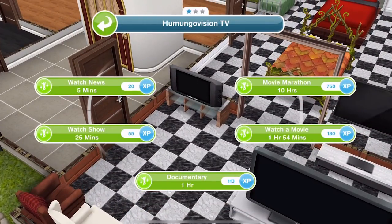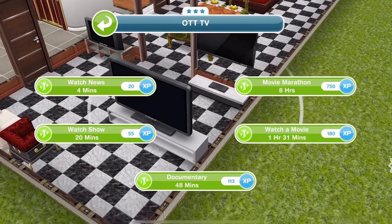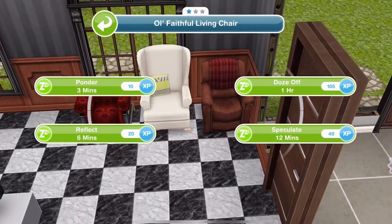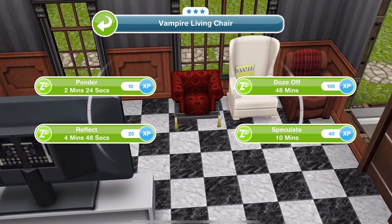I've placed a few more items just to show you. For the TVs, we've got a 1 star, 2 star, and 3 star. The movie marathon on a 1 star is 10 hours, on a 2 star is 9 hours, and on a 3 star is 8 hours. And then on the chairs, we've got a 1 star where doze off is 1 hour, then 54 minutes, and then 48 minutes.